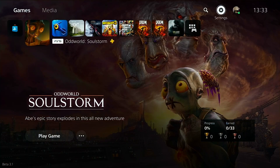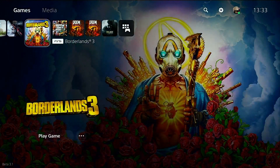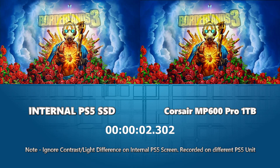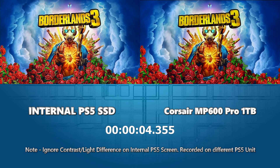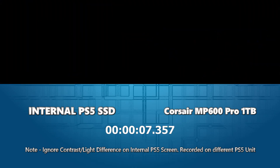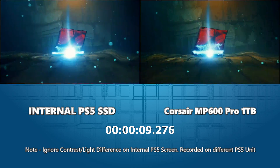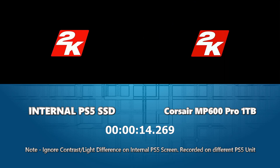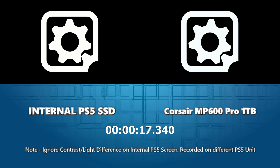Let's crack on with game number one, which is Borderlands 3. This is a two-stage test — we're going to look at the full game load comparing it against the internal SSD, and then we'll be loading a save game and seeing how it compares. You should be seeing how this compares with loading on the internal SSD on the top left of the screen. I can only see the loading of the game locally on the Corsair MP600 Pro that we're utilizing for today's video.